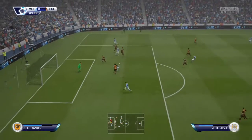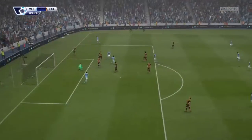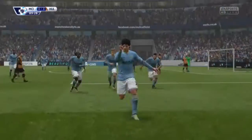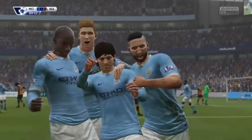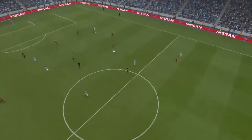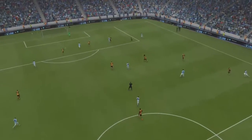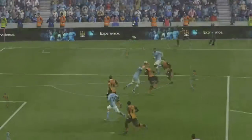Then Manchester City come forward — a poor headed clearance from Curtis Davies falls to David Silva, who hits a volley past the keeper to make it 1-1. Very poor header from Curtis Davies, who had just saved us in the last game — he headed it straight down to Silva, who put it in quite easily. I take this as two dropped points.